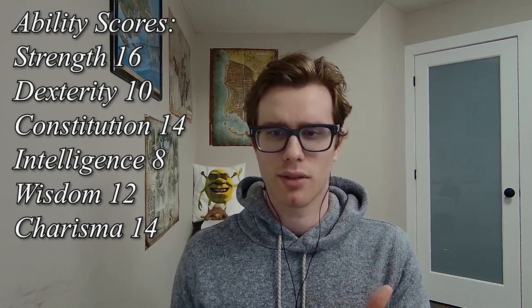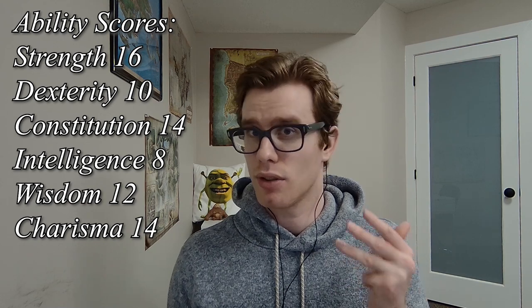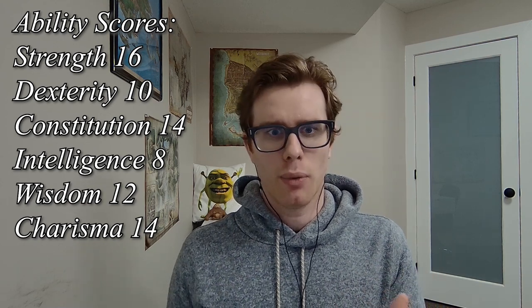Looking at our stats after point buy, we're going to be spread a little thin but not terribly so. We want 16 Strength — 7 points, plus our +2 from Custom Lineage. We want 10 Dexterity (2 points), 14 Constitution (7 points), 8 Intelligence (no points), 12 Wisdom (4 points), and 14 Charisma (7 points).